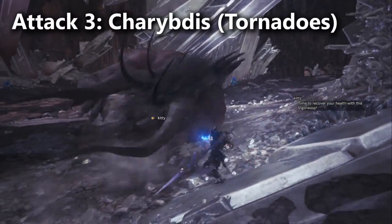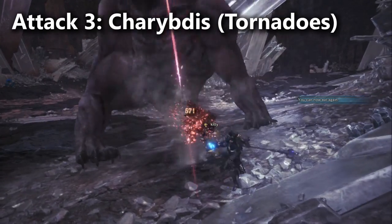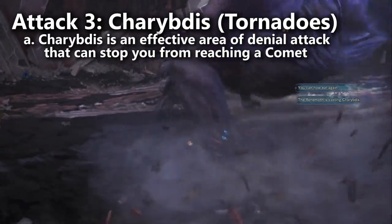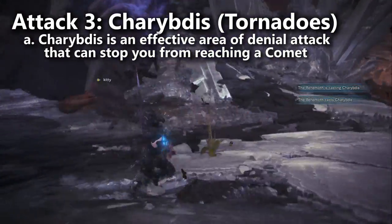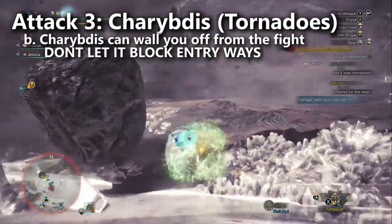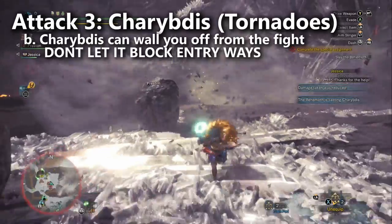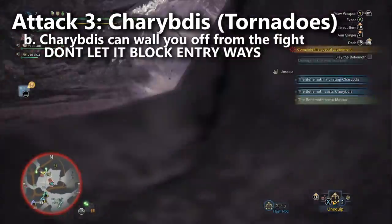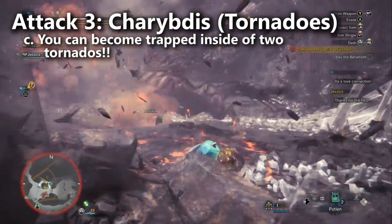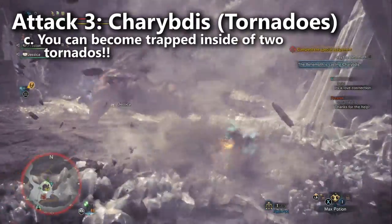Move number three: the Behemoth has a tornado attack we should now properly call by its name — Charybdis. Charybdis is an area of denial attack that the Behemoth will pump out if you don't control him properly. Often what happens is you're going to run into one of these tornadoes during the Ecliptic Meteor attack, and then you'll wipe out because you didn't get behind a Comet in time. It's also possible to be walled off from the fight or pinned in a corner by one of these very annoying tornadoes. I even had a situation where I was just trapped between two tornadoes — it would pick me up, throw me out into the other tornado, and that tornado would pick me up and throw me back into the first one. Really bad.